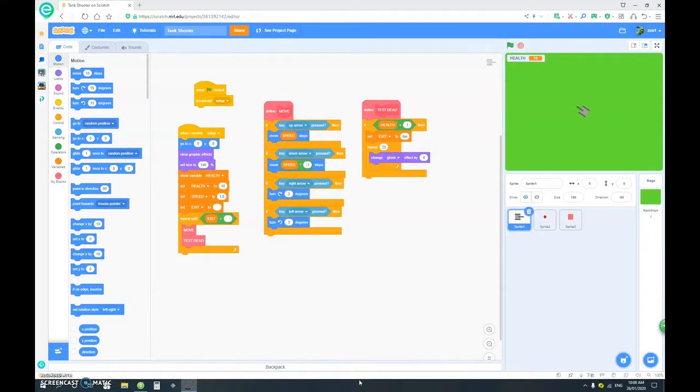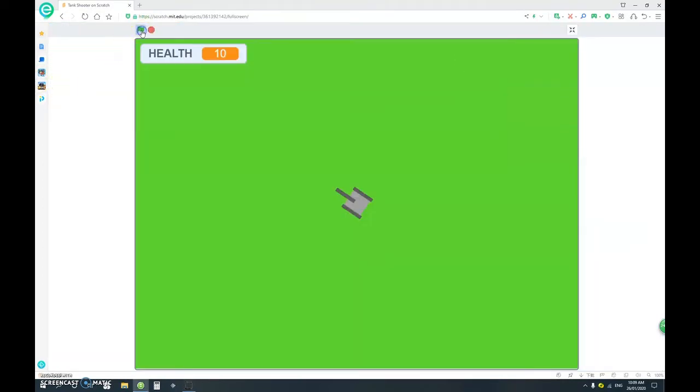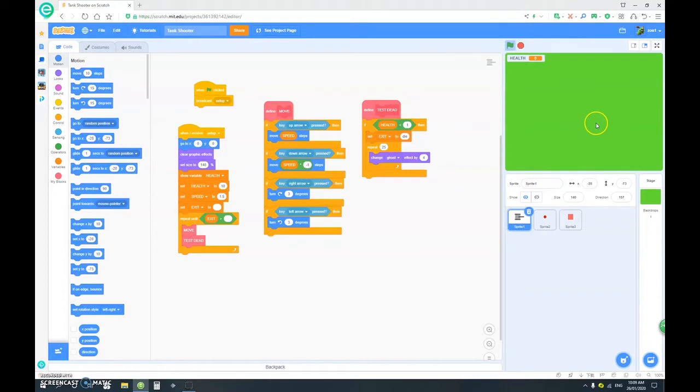Hello everybody, it is Clash's Gut here again with part 3 on how to make a tank shooter game in Scratch. So we left off last time with our tank and our enemies. When they touch you, you lose health, and when your health is zero you all fade. But then after that nothing happens. So today we're going to make an upgrade shop where after you die you can upgrade your abilities and then try again to defeat all the enemies.